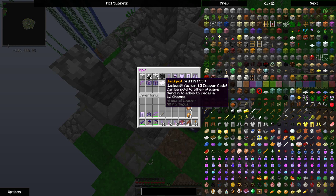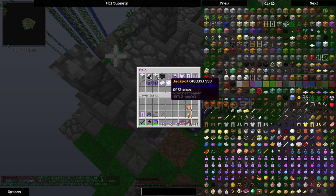There are two jackpots in the epic chest: one is a five dollar coupon code to be used in the shop, and the other is a 10,000 in-game cash reward which you can use at slash shop.